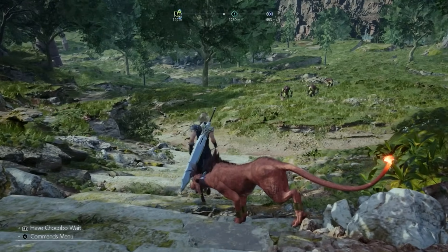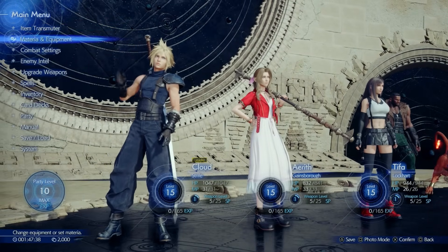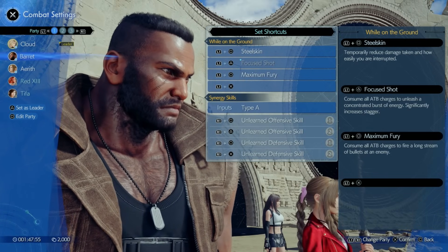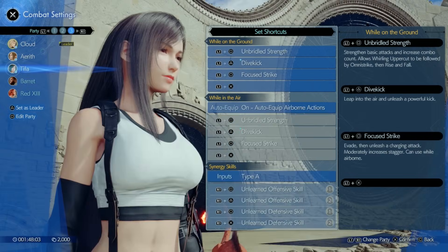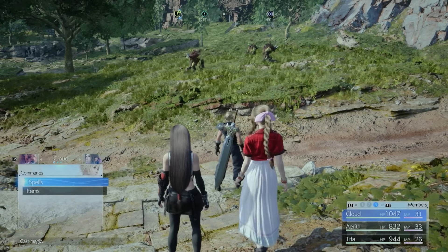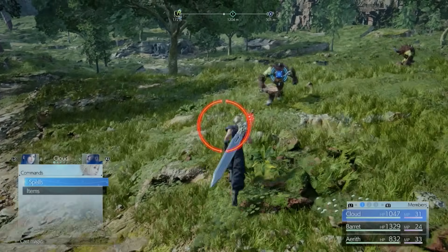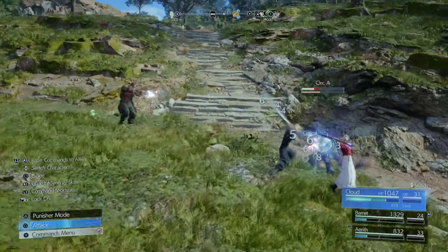Always play with all your party members and never ignore them — you'll frequently encounter situations where the party gets separated. In combat settings you can customize your party, though Cloud is always required. Suggested setups: Party 1 — Barret and Aerith, Party 2 — Barret and Red XIII, Party 3 — Aerith and Tifa. Before approaching an enemy group, press X to open the command menu and swap your active party to match the encounter — for example, use ranged characters like Barret and Aerith against flying enemies.